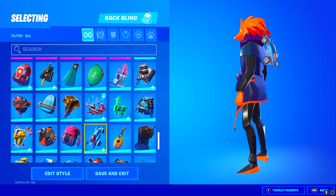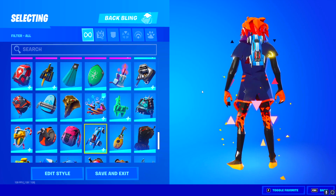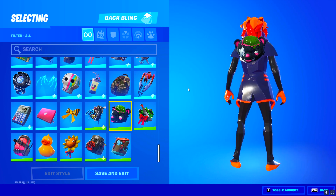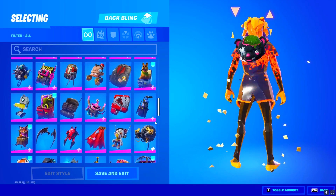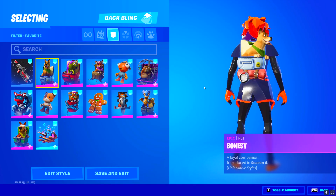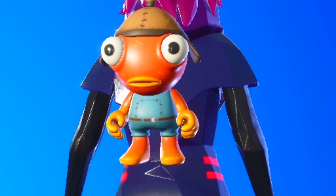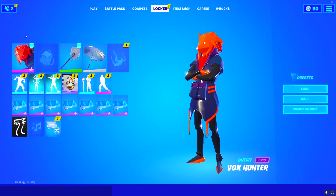He also has the Octane RL back bling, which means he has Rocket League and he's a grinder because I think you have to finish a lot of challenges to get it. This back bling right here means he owns the Gold Trooper — could be OG Gold Trooper or just normal Gold Trooper, so we'll have to wait and see. Before we jump to skins, I want to check his favorited back blings — and it's literally just all pets and food. What is Tico doing on my manager's back?